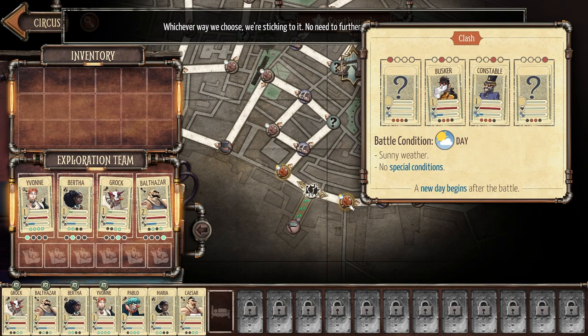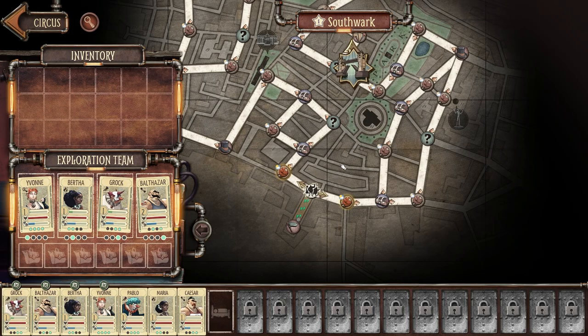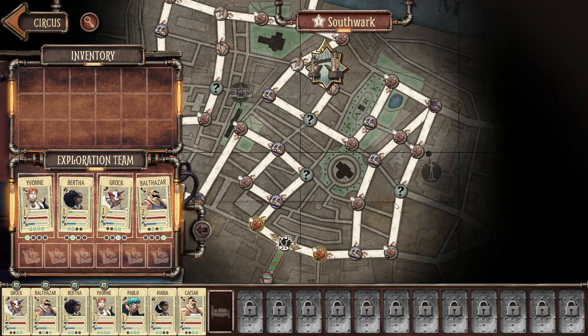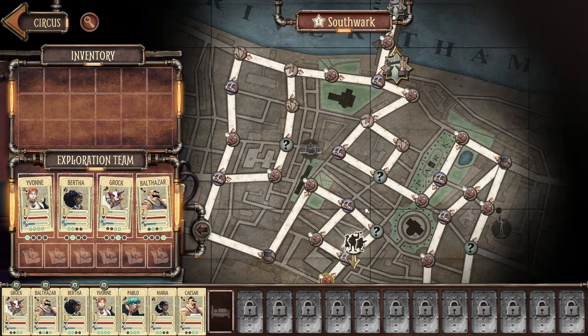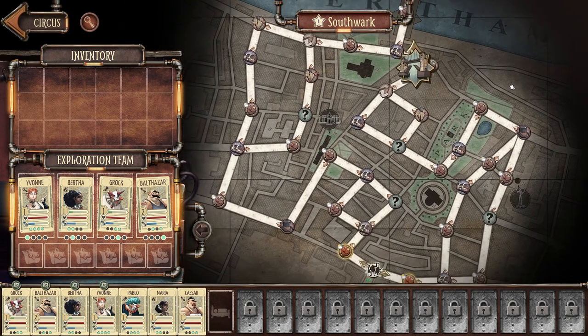I haven't interacted with the crafting system yet — that's one of the few things I haven't done. We could fight a girl and a busker, or a busker and a constable, depending on which way we go on the map. There's circus enthusiasts over here and an interview. I think I'll go to the right to talk to Uncle Randy — I don't really know the ramifications of going either way.